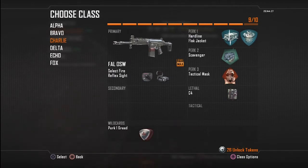This class right here is my pride and joy — I love this class. The FAL with Select Fire is the key; it makes it fully automatic now. It's not going to have a ridiculous fire rate and you can't put Rapid Fire on it, but it is really really good. Flak Jacket, Tac Mask — and you'll see on a lot of my classes I use the same ones: Hardline, Flak Jacket, Scavenger, Tac Mask. Those are the ones I find most helpful.